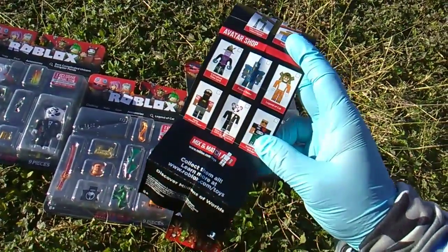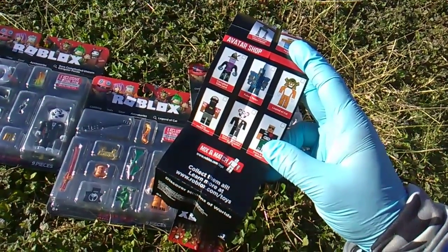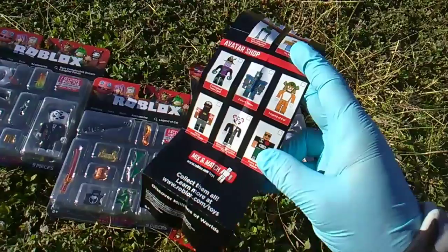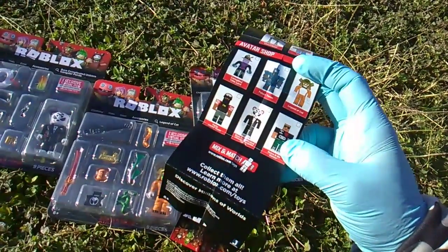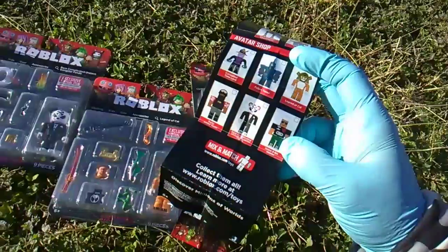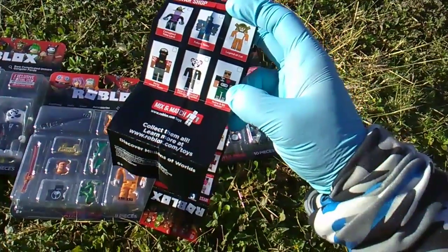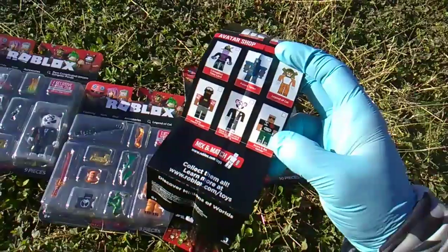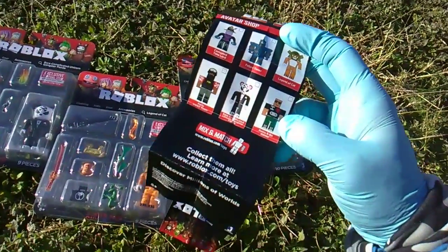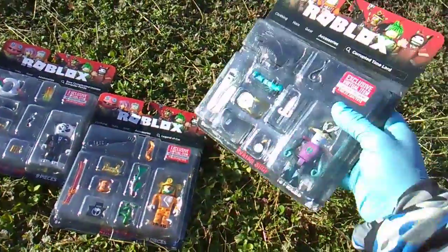The six Avatar Shop packages are: Corrupted Time Lord — opening today; Future Tense, which looks mega cool; Legend of Cat — about to get opened; Party Swat Team, which sounds cool; the Rare Complicated Unicorn; Gangster Panda — that's like everything I love mixed into one; and Retro 8-Bit Gamer. Ten dollars a pack.